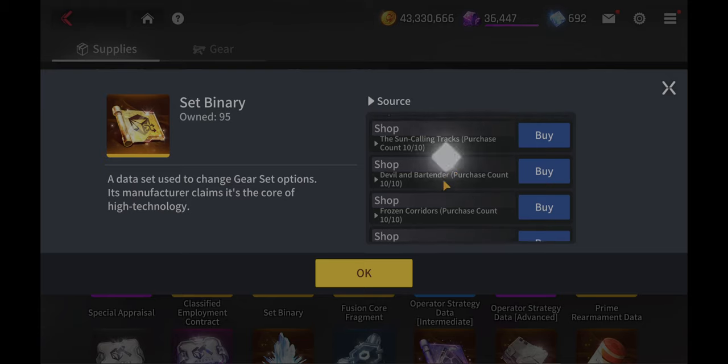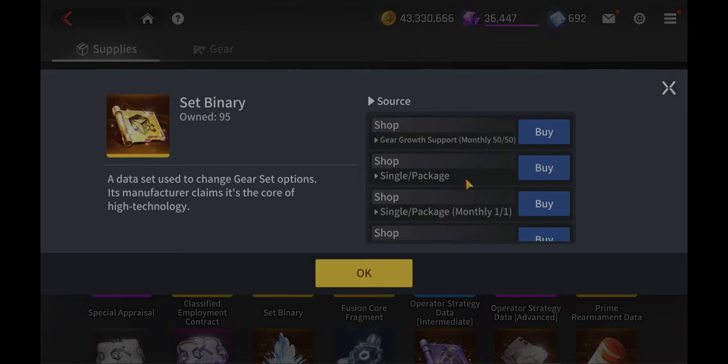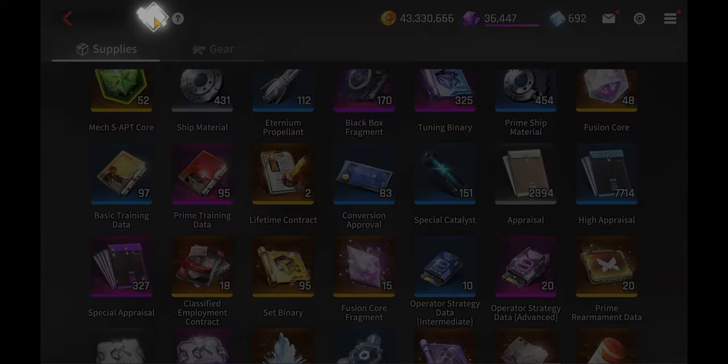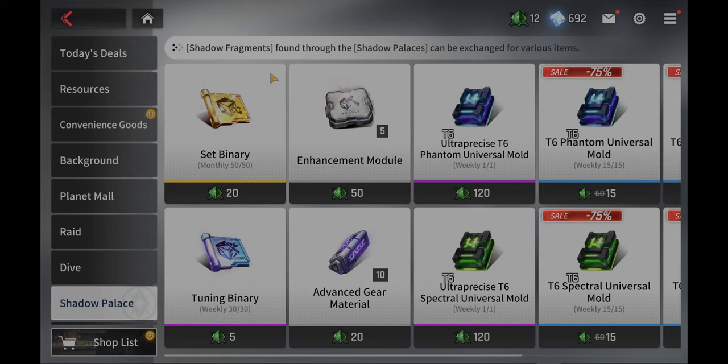You can easily get this up to 30 through the regular shop, the danger clothes, and the sub-stream missions. For the tuning binaries — get your growth support 50 — you can also get them through the Shadow Palace. If you get enough Shadow Palace fragments, you can start to acquire the binaries and even the tuning binaries as well. The tuning binaries you can farm each day, which is a plus.